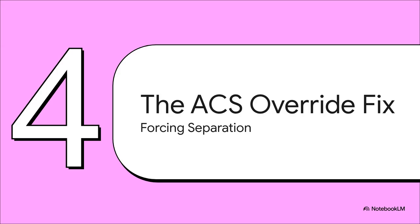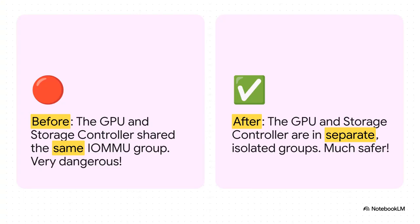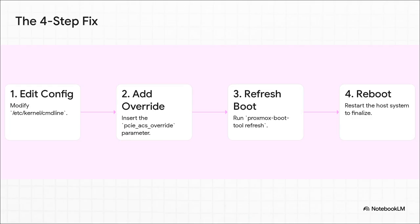Now we know the problem: the motherboard is grouping these devices together in a really dumb way. So how do we fix it? We can't get out a soldering iron, but what we can do is tell the operating system to ignore the motherboard's bad grouping and create its own better groups. That's where something called the ACS override comes in. Before the fix, on the left, you see the problem: the GPU and the storage controller are both stuck together in group 17. After the fix, on the right, is what we want: the GPU gets its own clean group 19, and the storage controller gets its own isolated group 21. They can't hurt each other anymore.